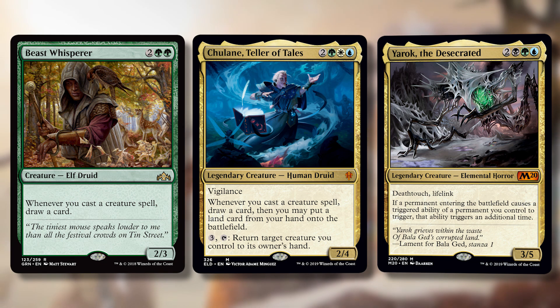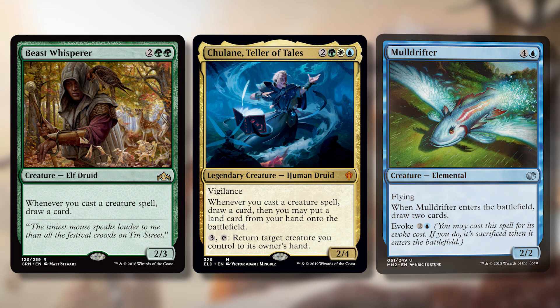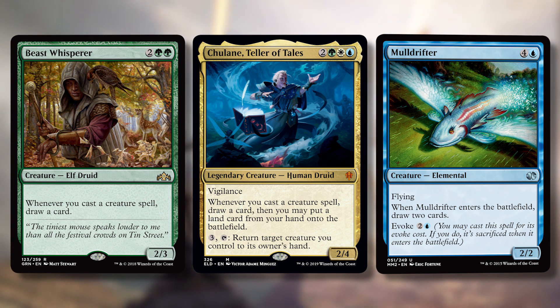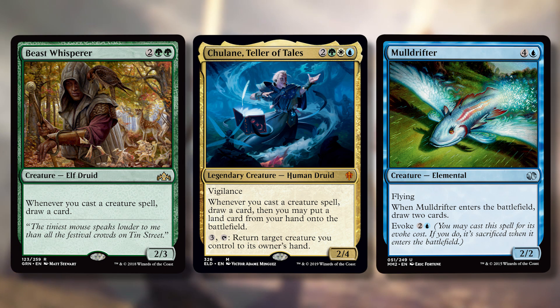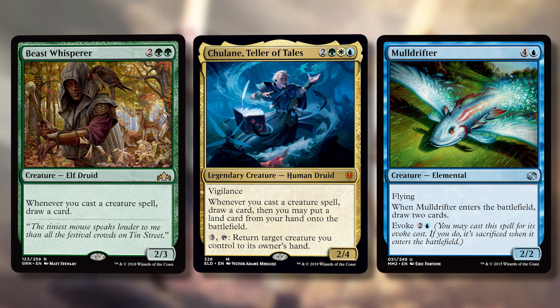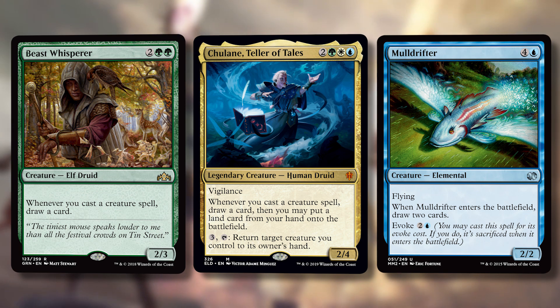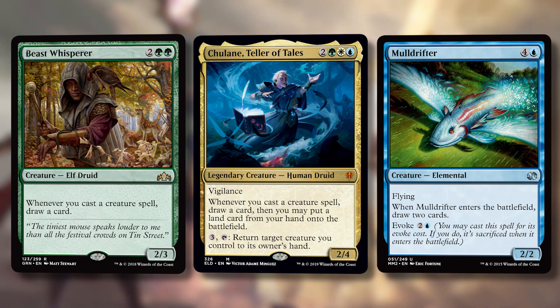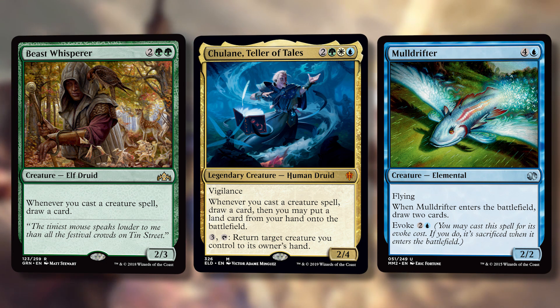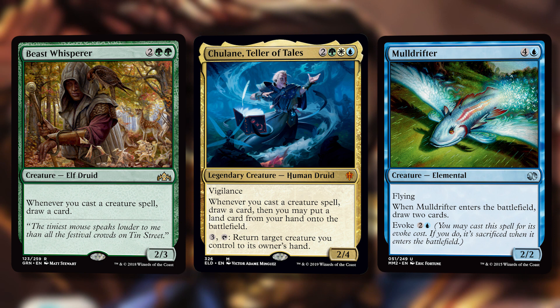When you evoke a creature, you're also casting it. So cards like Mulldrifter all of a sudden read: pay three mana, draw three cards, put a land onto your battlefield — and if you happen to have the five, you can keep the 2/2. You can also respond to the evoke trigger by bouncing it back to your hand with Chulane's ability, so for six mana — evoke, draw three, put a land into play, bounce it back to your hand — and just get to do it every single turn.